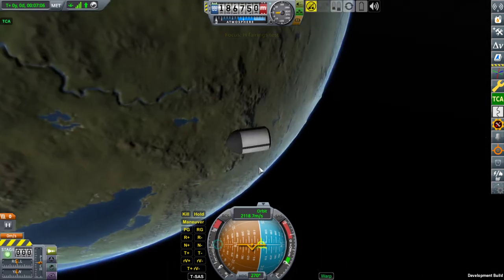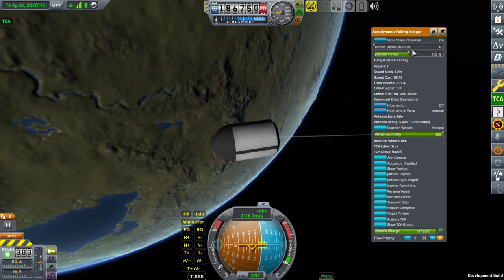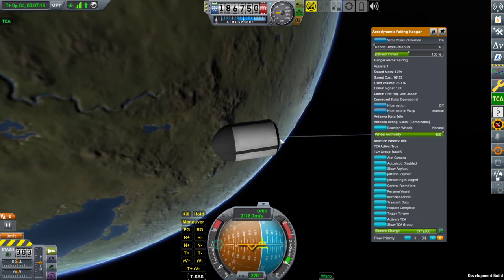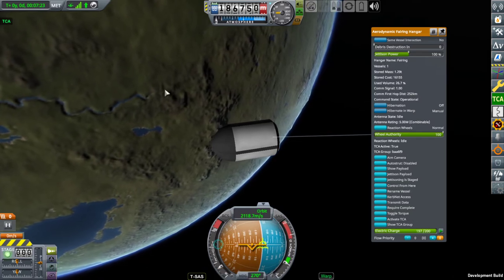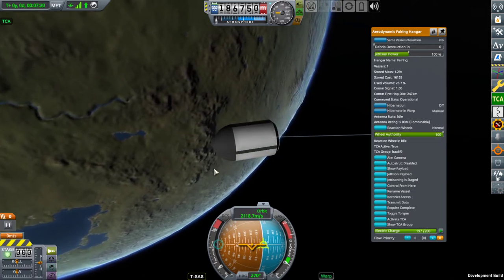The second new feature of fairing hangars is the jettison power. This part menu slider allows you to control the force with which debris and the payload are launched from each other.